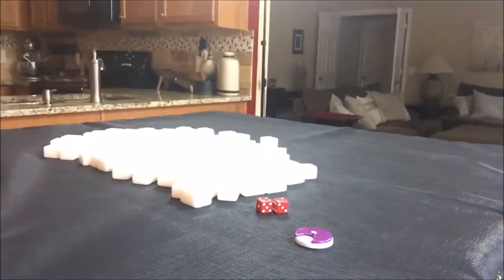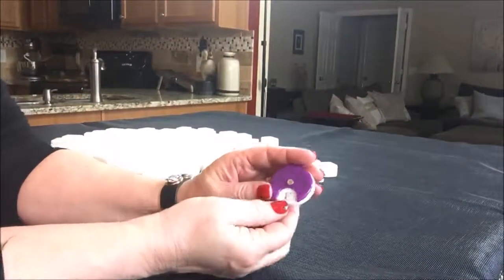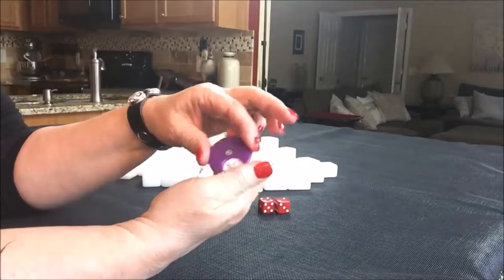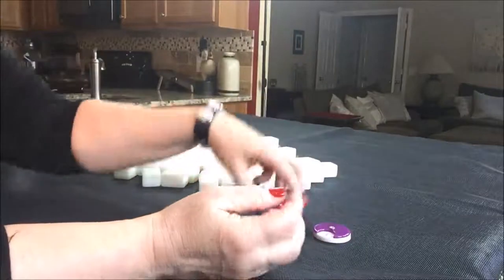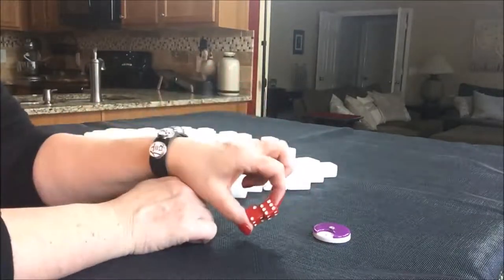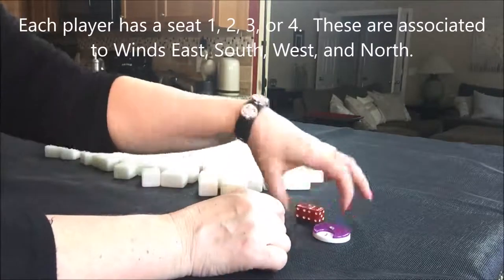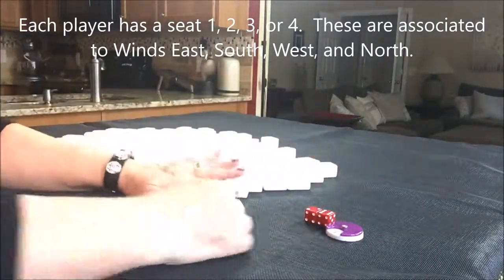Let's do some random pulls for Hong Kong Mahjong. I have all my tiles out and they've been mixed. We're going to do four random pulls — one for east round, one for south, one for west, and one for north. I'm going to roll the dice to randomize which seat we're in. Let's say we're in seat four, east round seat four.